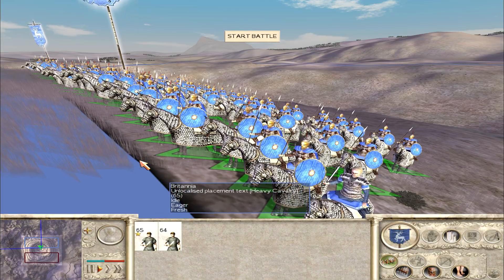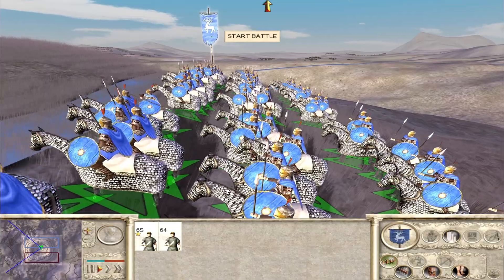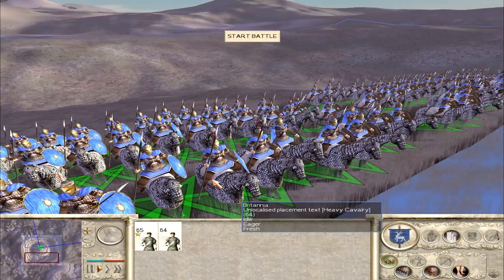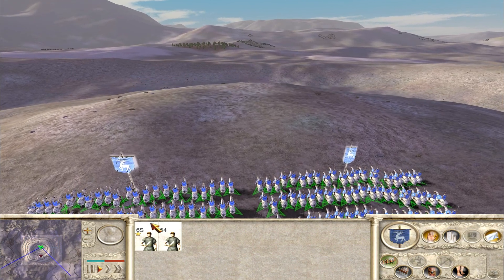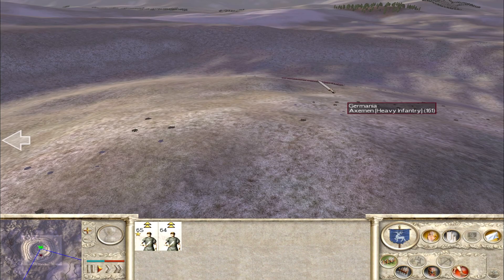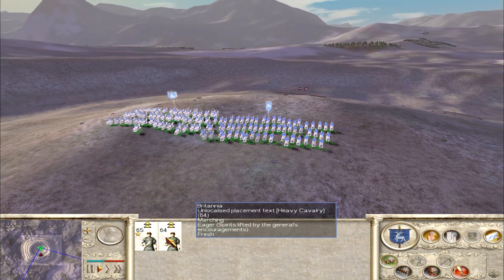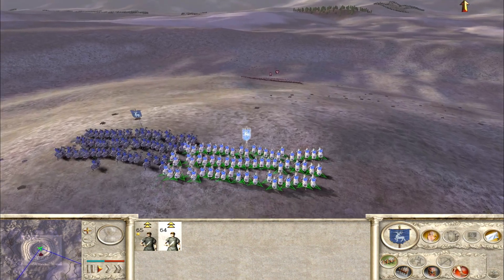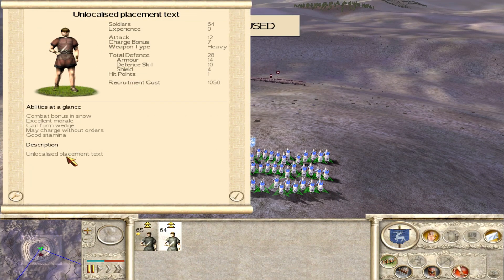Here we are then — looking absolutely glorious on cataphract horses with big blue shields, they are looking perfect. Now, in terms of textures and sprites they're looking great, but there are clearly a couple of things still rogue here. We need to sort out the unit card, and that also includes this info panel over here.